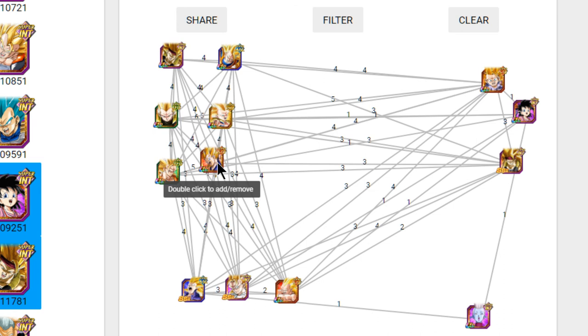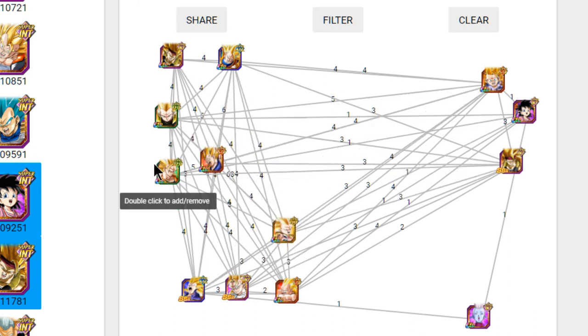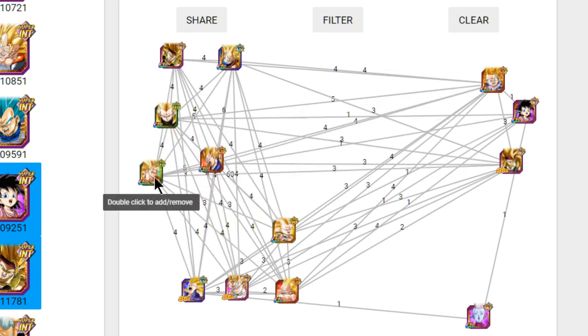It depends on who you have, but you'll bring different people in for different reasons. If you're going up against a Technique team you may not want to run this Fizz Tanks. Or against an Agility team, you might want to bring the Super Saiyan 3 Goku so you have more Agility or Technique units. Play it for how you need it.